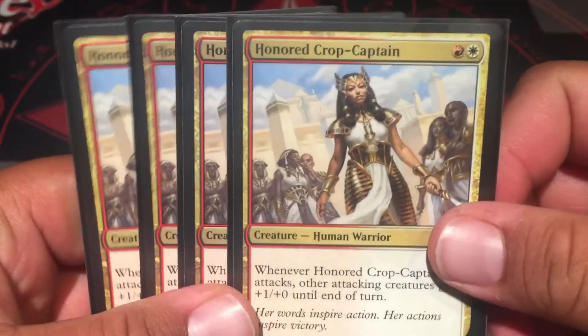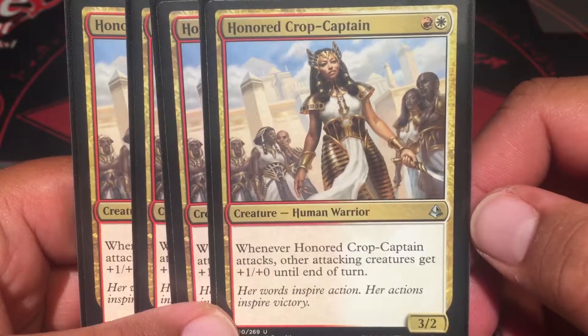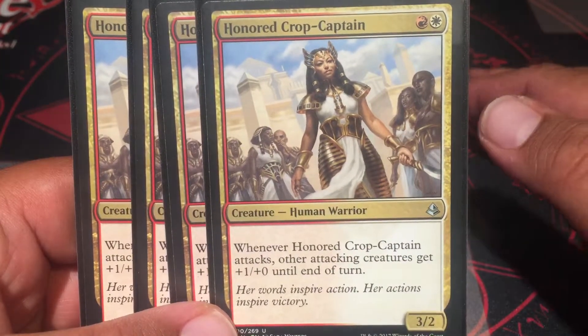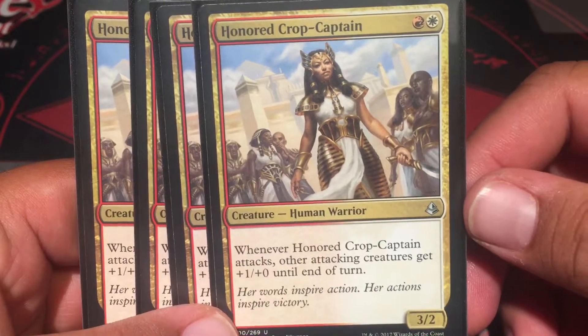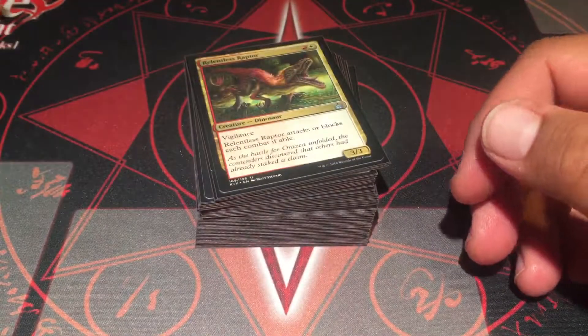Honored Crop-Captain — she's cool. Another red and white. Whenever she attacks, all other attackers get plus one, plus one. Kind of like a battle cry in a way. I like it a lot.